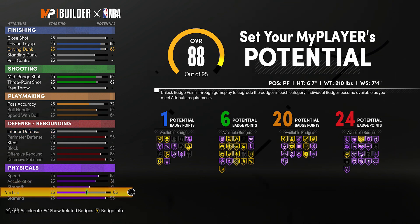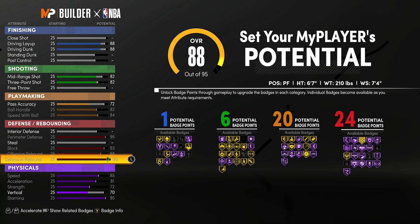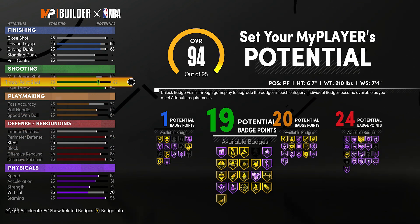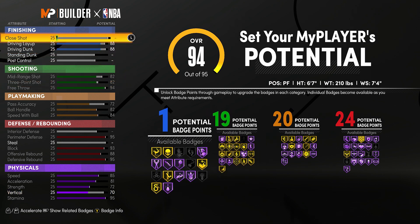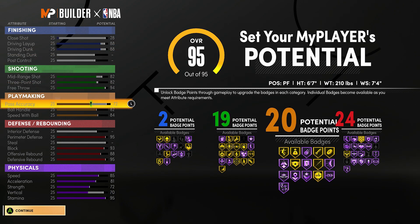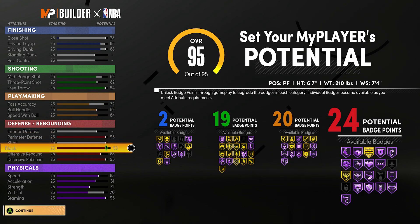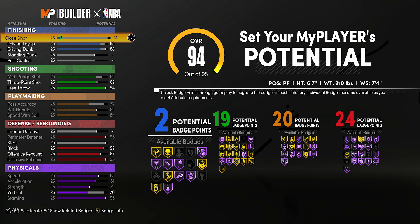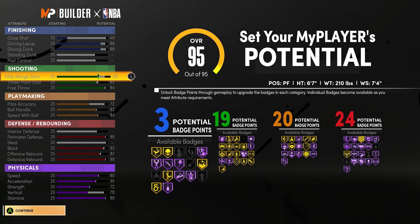That's gonna get you 20 with the defense. Rebounding, block, and perimeter defense — you could sacrifice some defensive badges for interior defense if you plan on playing more big with this build. If not, you could actually take that off, put it on other attributes, and get a lot more badges. Interior defense in this game does not give you a lot of badges — same thing with floater.